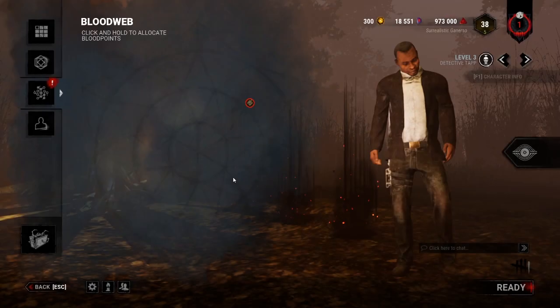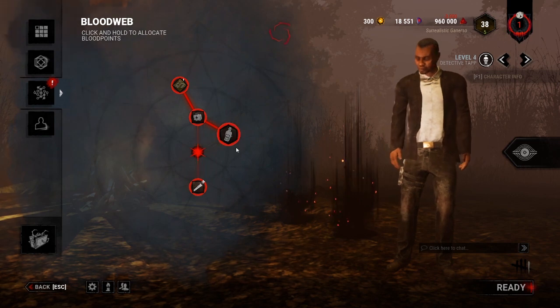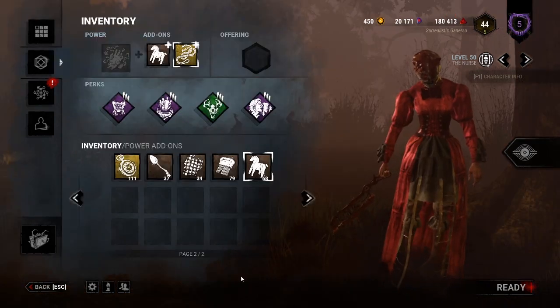The bloodweb is a place for you as a player to buy items, offerings, addons and perks by spending blood points. The price of everything in the bloodweb is directly tied to the rarity, which is indicated by the color.